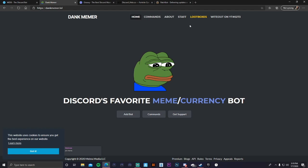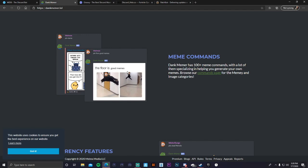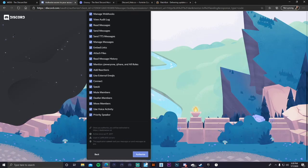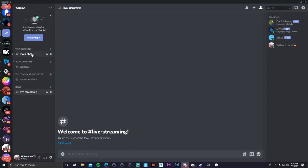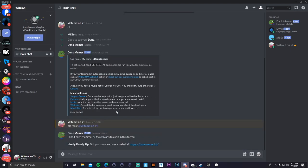The next bot is Dank Memer — I'm sure most of you know what this bot is. It's a fun, interactive bot. Log into your Discord and add it the same way as every other bot. You can go into the commands section and find all the commands. For example, you can type 'please roast' and tag yourself and it will roast you. It's a fun bot — not too complicated.